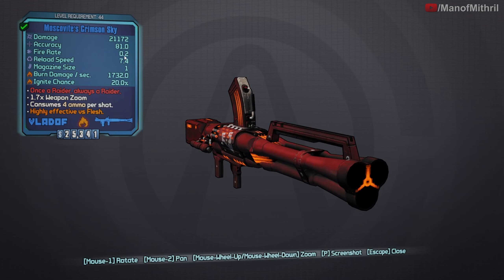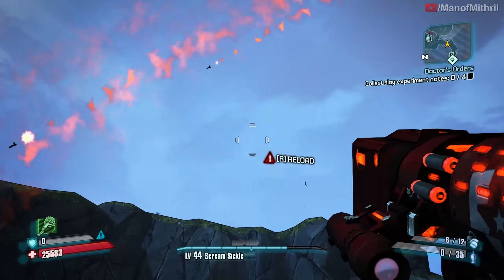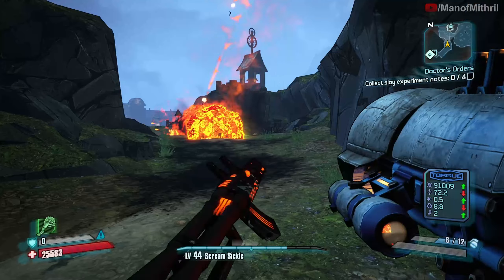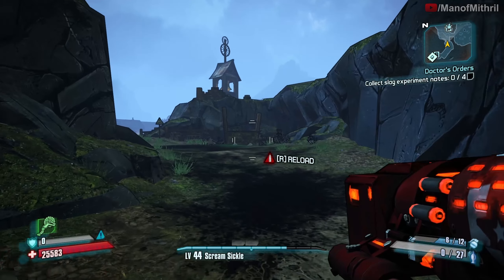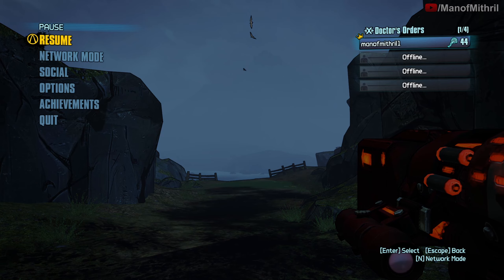It's a Vladof - that fire rate though, that is awful. That reload speed is awful, mag size of one. The red text is 'Once a raider, always a raider,' four ammo per shot. Oh, it's like an orbital strike - that's kind of awesome actually. It still takes four ammo per shot, so out of 31 total rocket ammo I now have 27. That's pretty awesome - the orbital strike.